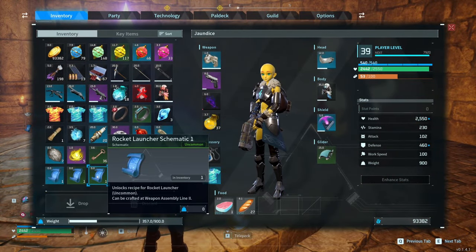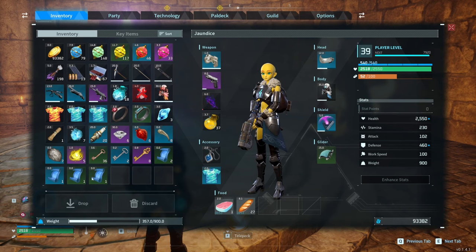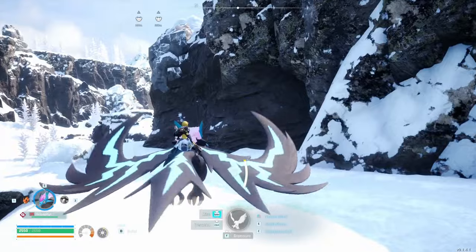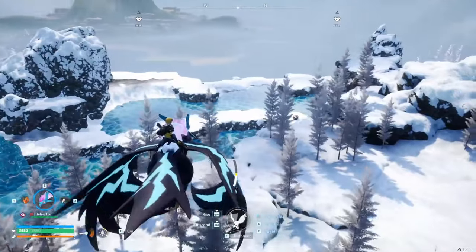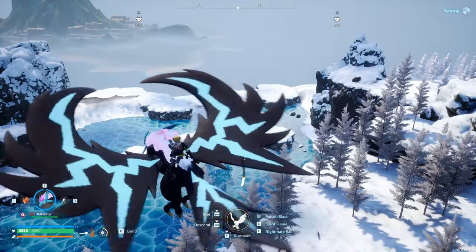I wasn't expecting to get a rocket launcher for a while. I'll wait to make this until I do some more dungeons, because who knows — maybe I'll get a better blueprint. But yeah, I'm definitely making this — that's going to be crazy. I don't actually know if there's a way for me to buy the ammo. I can definitely get it in the desert from those rocket launcher syndicate guys, but that's a pretty slow way to farm it. So if I do have to farm it that way, I'm not going to be using that rocket launcher very often.